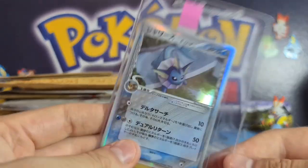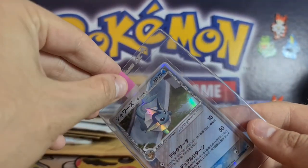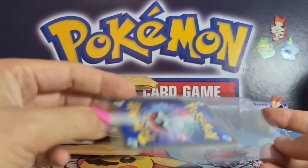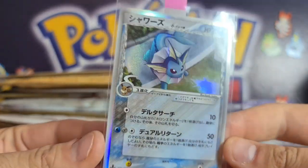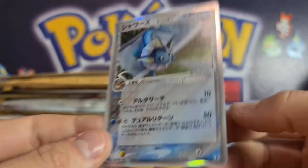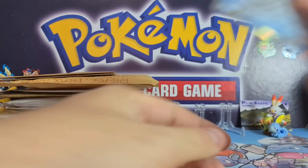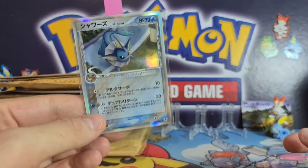The coup de grâce is this beautiful Japanese Delta Species Vaporeon, which the lovely seller has put in a card saver — the best way to prepare cards for PSA. You put them in a soft sleeve and in the card saver so they can get them out more easily when grading. This is the Japanese equivalent of Delta Species — it's got the water and metal typing going on. Beautiful Vaporeon! I love the water effect on the bottom right. This is in pretty nice condition and I'm hoping for a PSA 10.